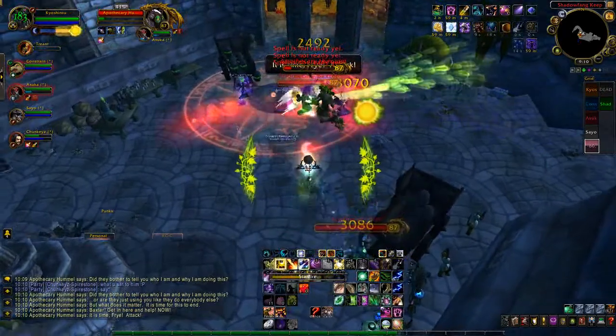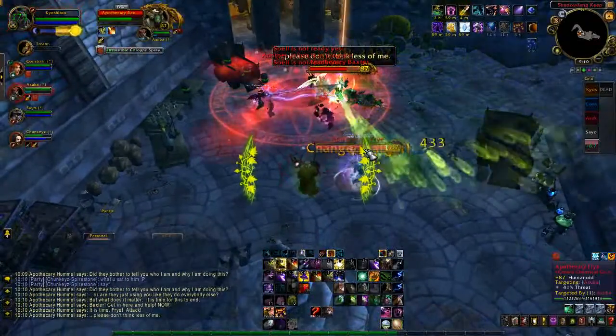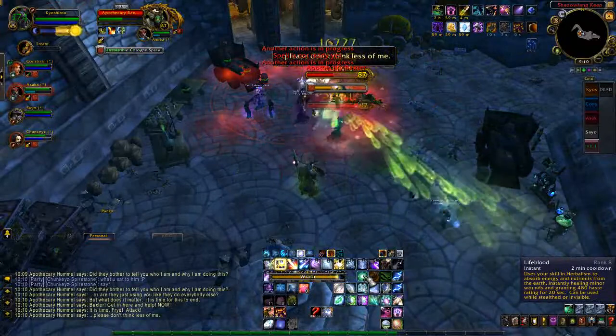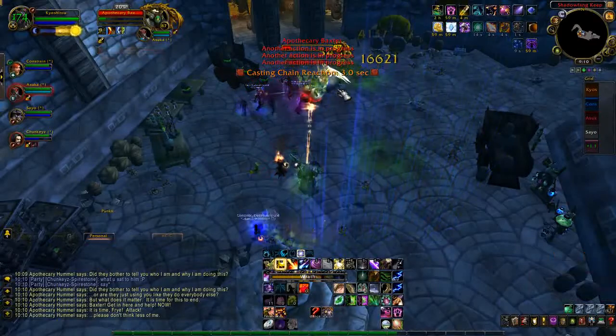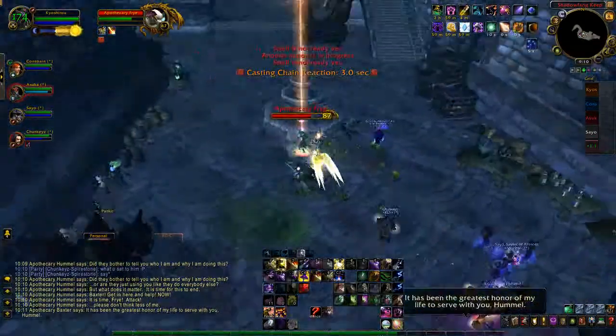Once you defeat them for the first time each day, they will have a chance to drop the pet within a heart-shaped box that you get at the end of the fight. Unfortunately, the pet does not drop 100% of the time, but you'll have a chance to get it. Plus, you'll have the chance to get a special mount that drops from the boss. You'll also notice that you can get love tokens from these heart-shaped boxes.